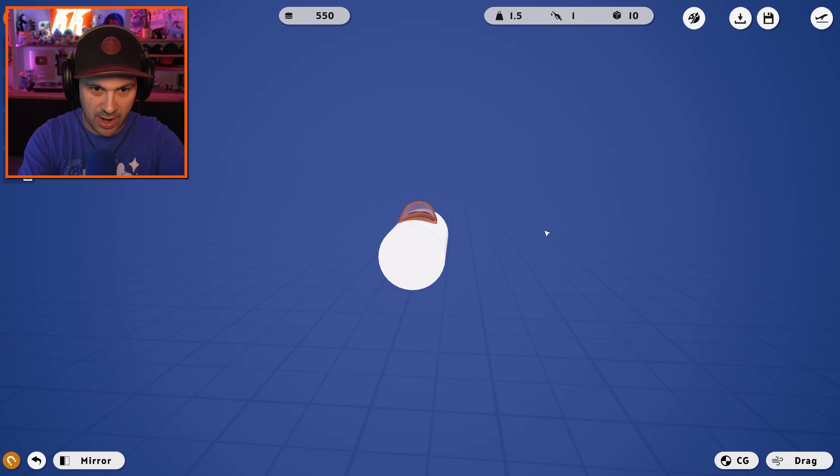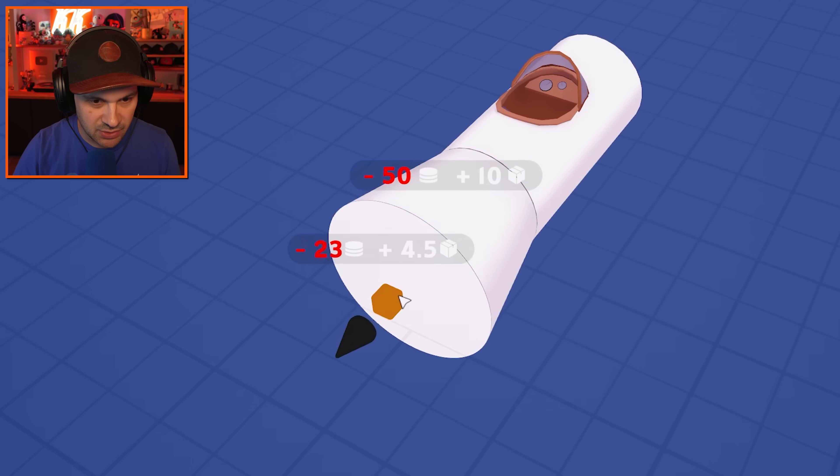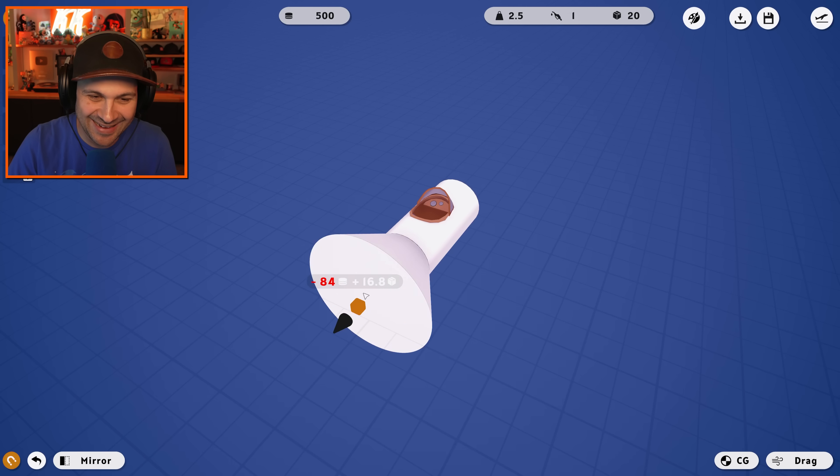I'm going to start with the cockpit. I think that's an important part. The plane goes that way. Fuselage — I like that. What does this do? Whoa!